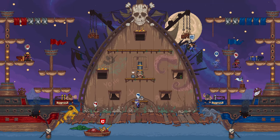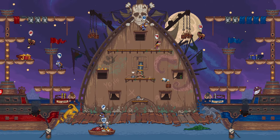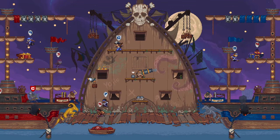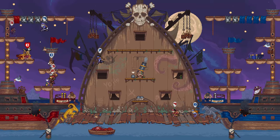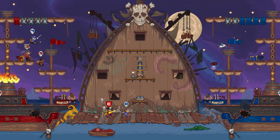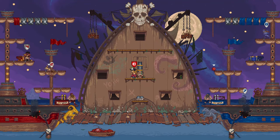Now, captains start with swords, but if you are not a captain, fear not — there is still a way to obtain one. You have to use some of the gold you collect and hand it over to Swabby, who's on your map somewhere, and he'll hand you a sword. You can also strike down on enemies from up above. The regular party member is not quite as powerful as the captain character, who can sustain two hits, while party members can only sustain one.